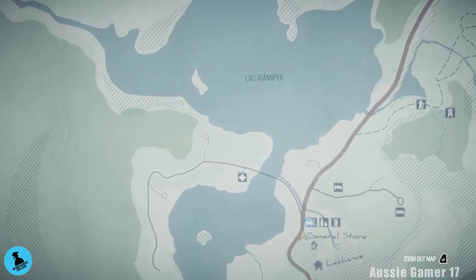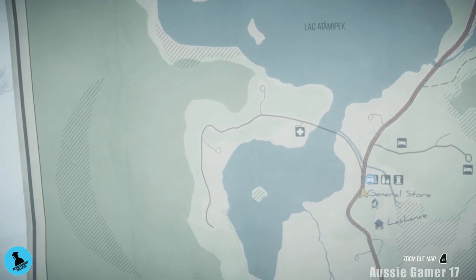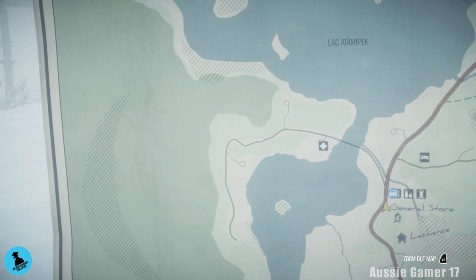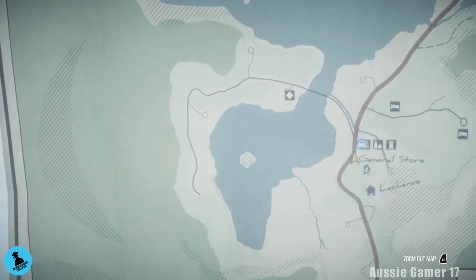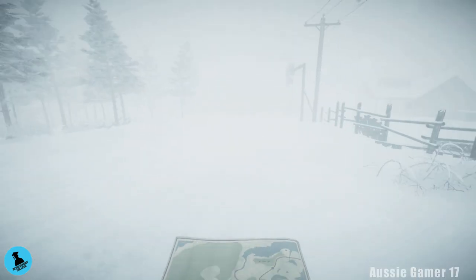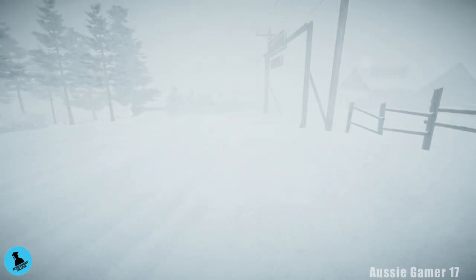We're going to head north, take the left fork in the road, and head all the way over to the west. I believe it's called Bloven House from our first playthrough — it's the little loop on the south, right on the northwest of that lake. That's where we're headed. I'll show you the map again once we get there, but we're going to run all that way. No vehicles.